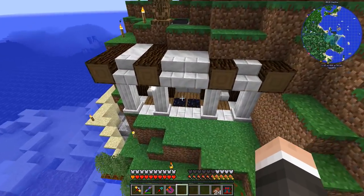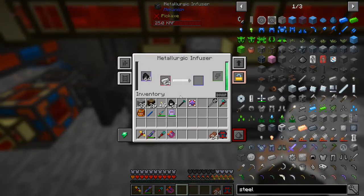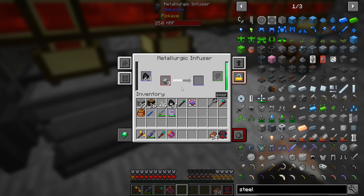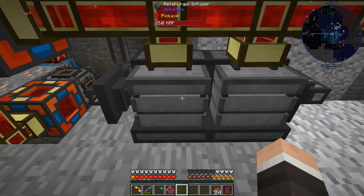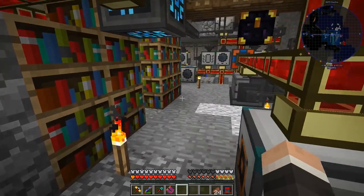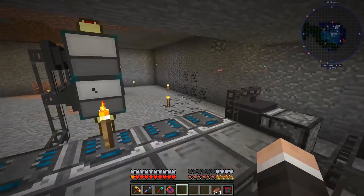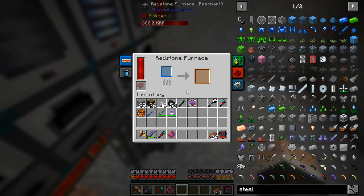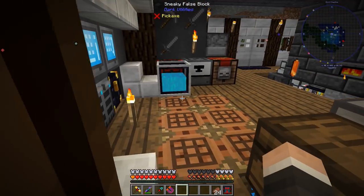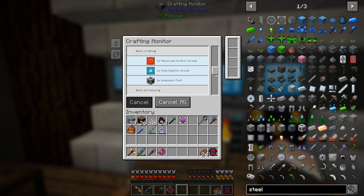Last night I set up this system here — it's making enriched iron, which is apparently a dust, and then this one's turning that enriched iron into steel. That goes over here into the steel blend, it gets cooked and turned into steel, because we're gonna need crap tons of steel — crap tons.